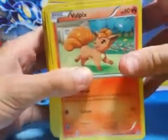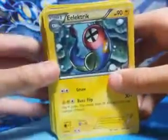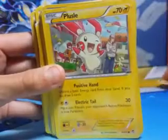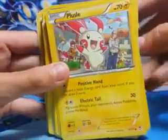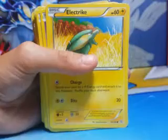Vulpix has 60 health and can do 10 damage. Electric which has 90 health and can do 120 damage. Pumpkaboo which has 70 health and can do 30 damage. Electric which has 60 health and can do 20 damage.